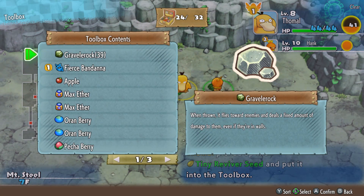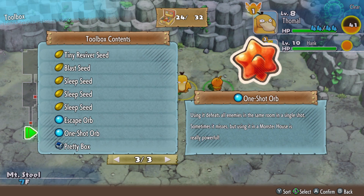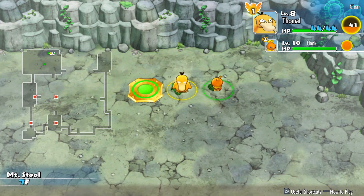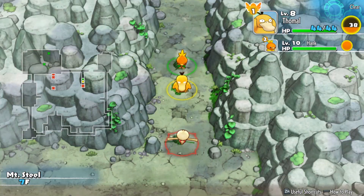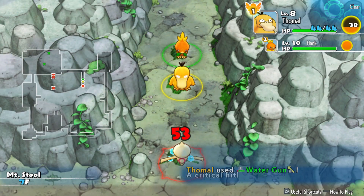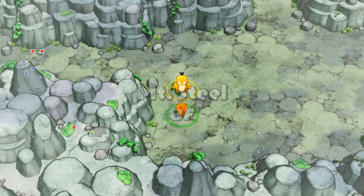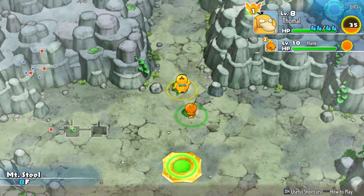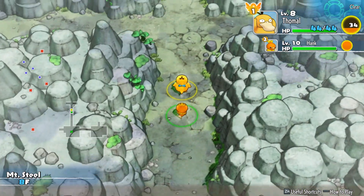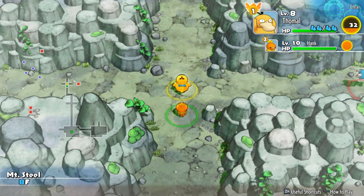More Reviver Seeds - how many do I have now? I have several. I'm going to guess the stairs are in one of these central areas. As much as I want to save Water Gun PP, it's super useful against all the Rock-type enemies around here. And I think it's our only super effective move against them. Wait, Torchic has Low Kick - I completely forgot about that.